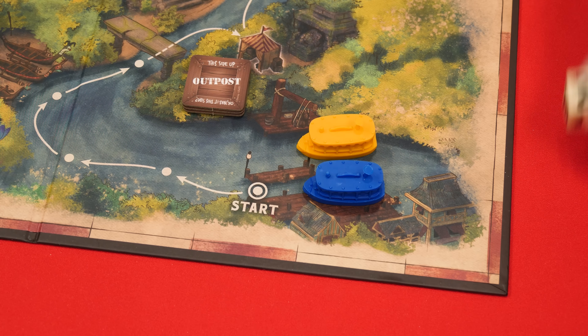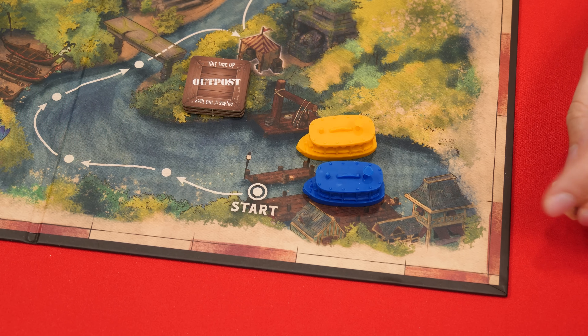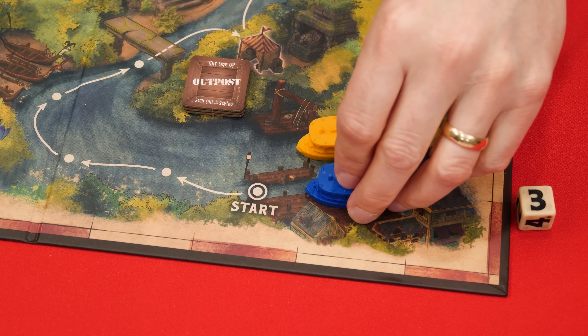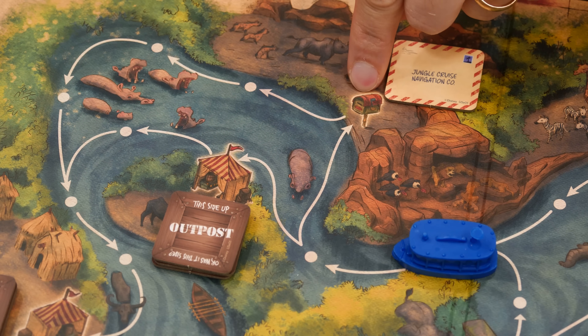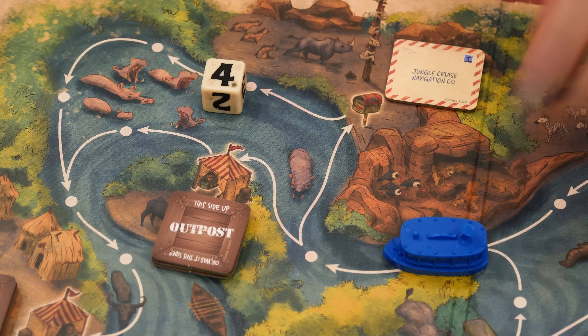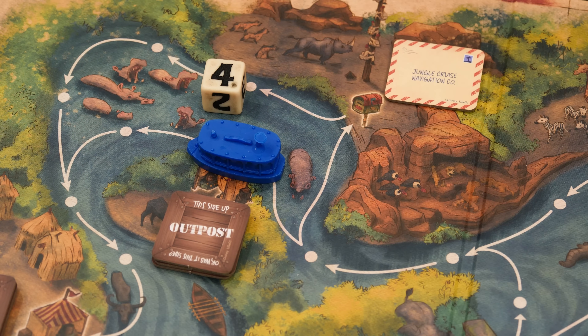The next step is to roll for speed using the die, which has values from one to four with doubles of the two and three values. After rolling, move your ship that number of spaces following the path. There are special spaces — outposts showing a tent and clues showing a mailbox — and you must always stop when you enter one, no matter what you rolled. When the path branches you choose which direction to continue.